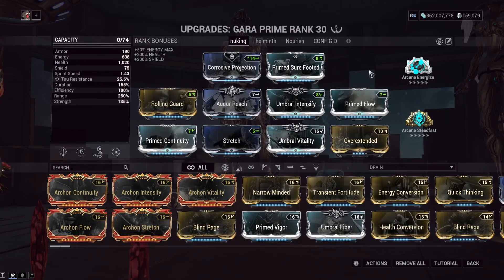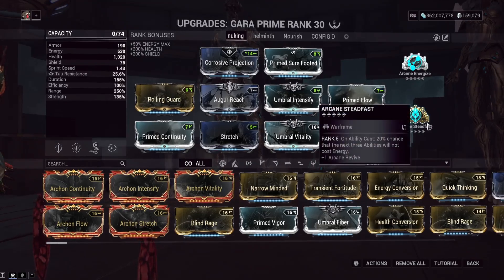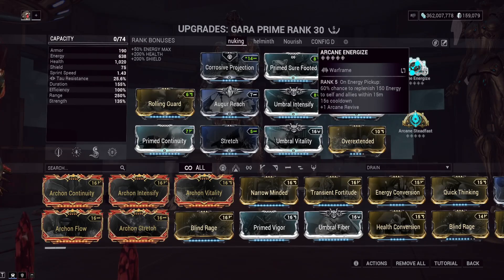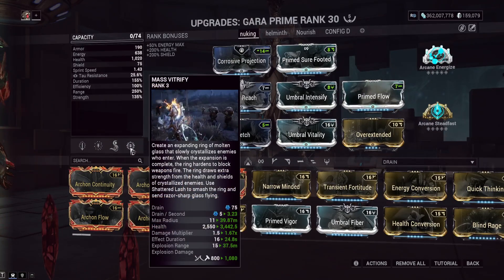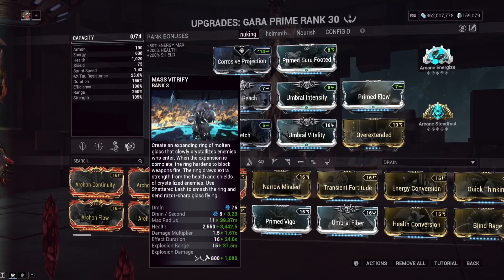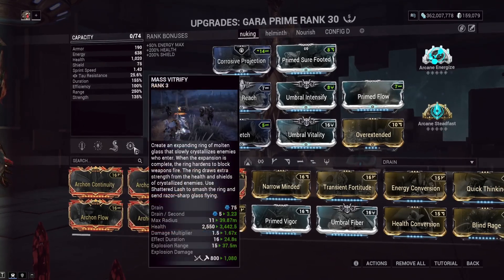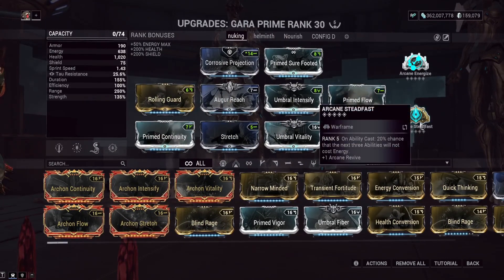One of my new favorite arcanes is Arcane Steadfast: on ability cast, a 20% chance the next three abilities will not cost any energy. This lets you spam abilities constantly without worrying much about energy economy. We also have Arcane Energize on here. The key point is you always need to be able to cast your abilities as Gara — Mass Vitrify costs 75 energy, and then Shattered Lash on top of that means basically 100 energy cost between those two abilities every cycle. With Arcane Steadfast, you'll be saving a lot of energy over the course of a mission.